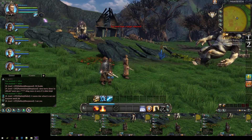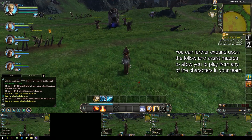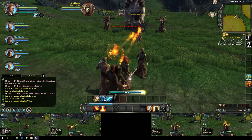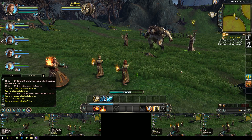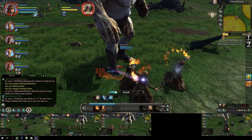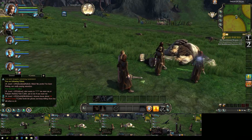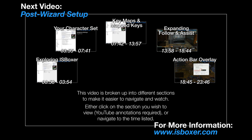The ISBoxer wizard sets up keys 1 through equals on your keyboard's number row to broadcast to each of your game windows, and because we enabled the auto-assist setting, it does so with a built-in auto-assist. That means rather than pressing the assist key every time you target something, you can simply target it and begin casting, and the rest of your team will pick up the same target and begin casting as well. You can expand upon what the wizard sets up using the mapped key wizard in ISBoxer. Also in the next video, I show how to expand the follow and assist macros so you can lead from any character, which helps with gathering quests and dungeons. Multiboxing may require a lot of setup and micromanagement, but the reward is pretty satisfying. You've got the basic tools to begin multiboxing in Rift — check out the next video for more, and for any questions visit the ISBoxer forum at ISBoxer.com. Thank you for watching — my name is Mirai, and I'll see you in the next video.